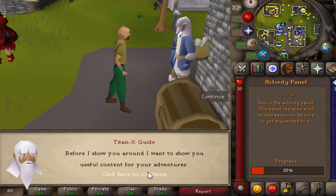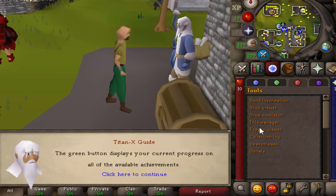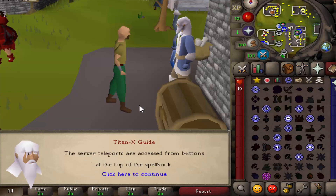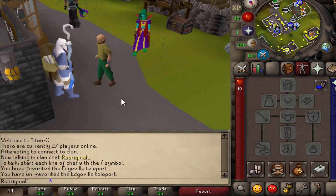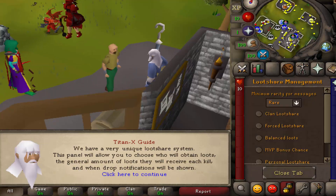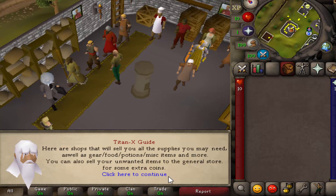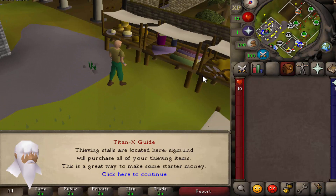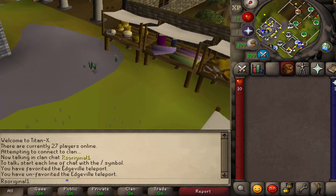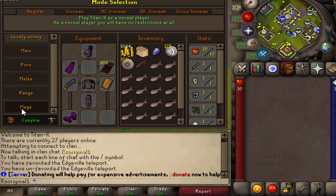When you first log in, you're going to be greeted with a juicy tutorial that is going to guide you through the entire server, bringing you through every single tab, showing you where the shops are, where your teleports are, and so much more. It's also going to guide you through all of your interfaces, some really cool features, teleport you all across the server, including giving you a personalized home tour of the entire home area, showing you where to thieve, how you skill, how you move around the server, where the player-owned shops are, and then finally bringing you to the mode options.